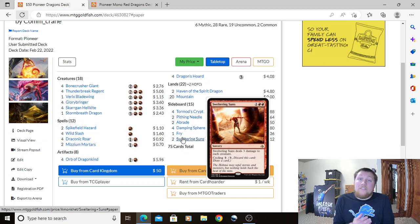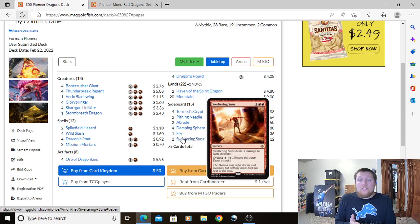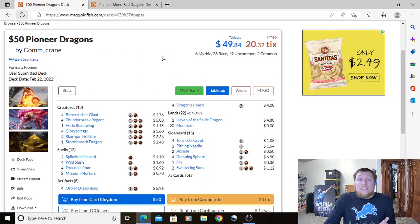Two Sweltering Suns: Red Red 1 Sorcery, deals 3 damage to each creature. It has Cycling for 3 — discard it, pay 3, draw a card. It's a great board wipe against decks we need it against: elves, humans, spirits, any small creature deck. The cycling makes it flexible even when you don't need the wipe. That wraps up our $50 list.